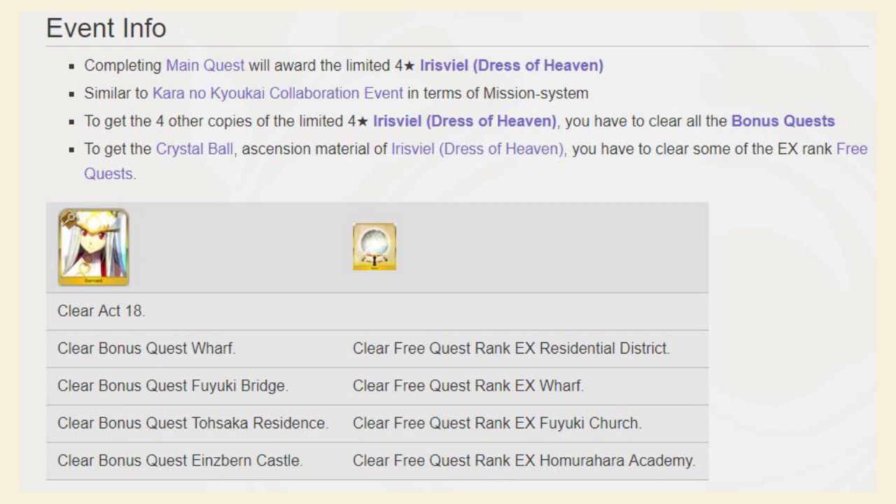You'll get one copy for clearing story mission chapter 18, and then another copy for beating each of the four bonus missions. So if you want Noble Phantasm V for her — which I heavily recommend, because she's one of the better welfare servants — you're going to want to clear all the bonus missions and also ascend her by clearing the EX version of all the free quests. To summarize: clear chapter 18 for the first copy of Irisveal, clear all EX missions in the free quest to get all the ascension items, then clear all four bonus missions for each subsequent copy for Noble Phantasm V.